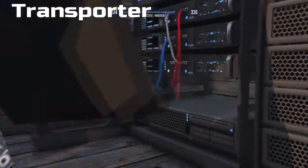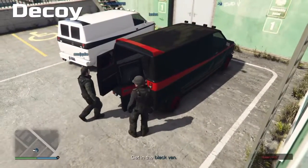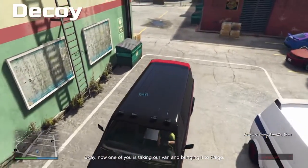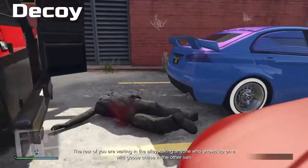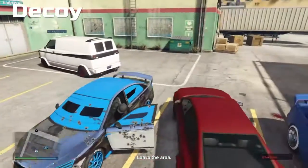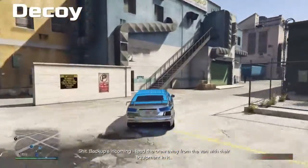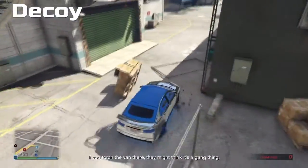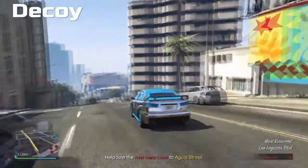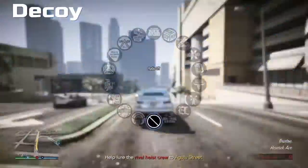The transporter and decoys get a short cutscene, and now we have a checkpoint. Back at the decoys — you all have to get in the black van, not the white van. That's important. Once all three decoys are in, you can actually step out of the van — it doesn't matter. I stepped out and took the Kuruma to distract — I know it's not really an expression but anyway.